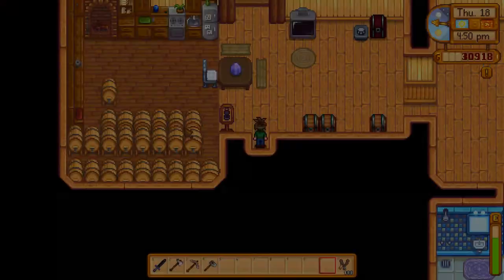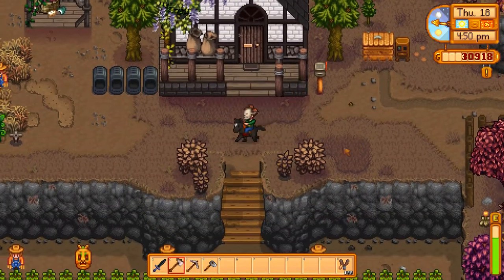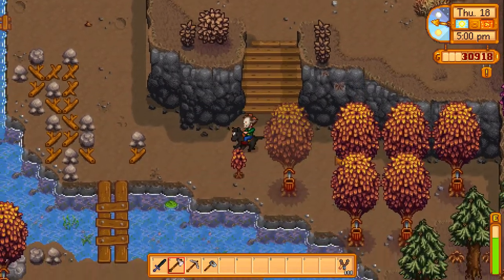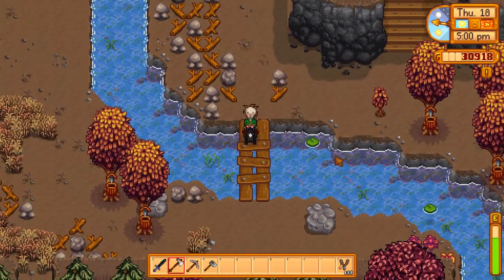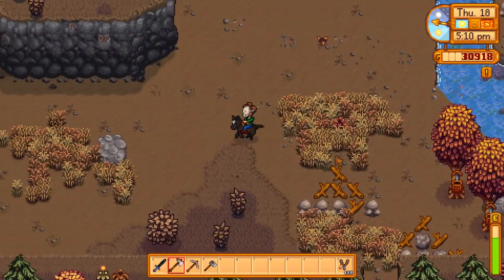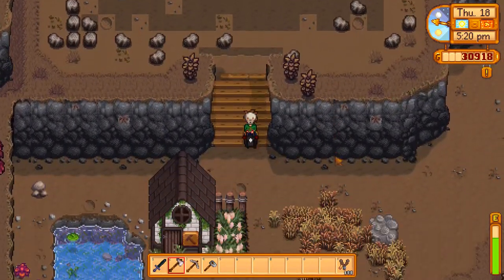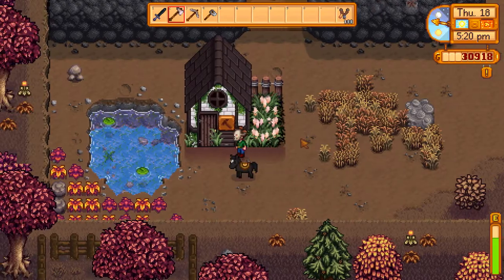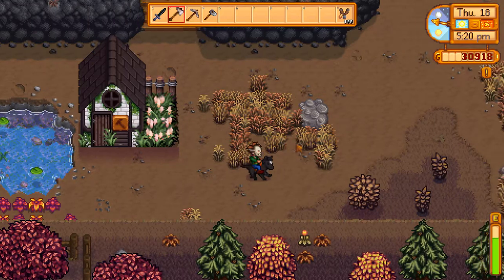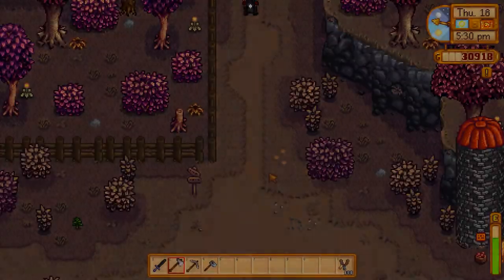Three hours left in the day. Since we have nothing else to do, let's go grab some hardwood. Might as well be doing something with our time. Let's check the quote-unquote mines as well. Nothing — oh my god, those mines are so terrible. Worst part about this series is having those awful mines. I won't worry about the fences right now — once the animals are in there I might so I don't waste money feeding them.